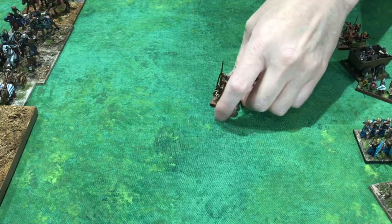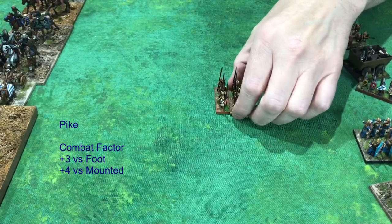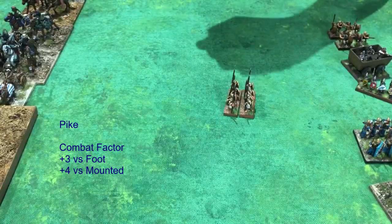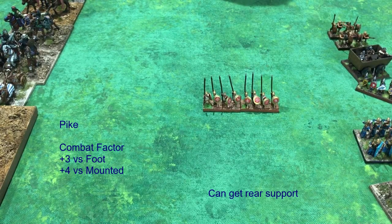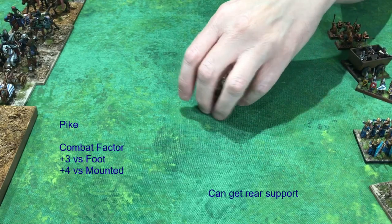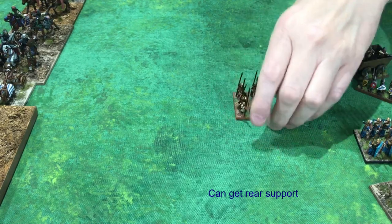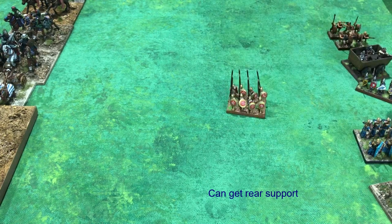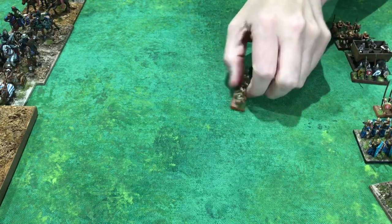Pike. I've got two stands out because pike receive rear support — another unit that gets an advantage from having a stand of pike directly behind it, against certain troop types and combinations. The pike carries weapons much longer than a typical spear and uses them in pike block formation. Very effective against mounted and not too bad against foot under the right conditions with rear support. It's a three-point unit, so you can afford a couple extra to get that rear rank support. Very effective against certain troop types and conditions. Four to a stand on the narrow closed order base.